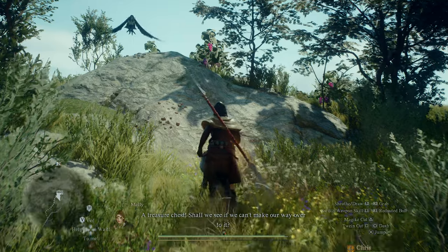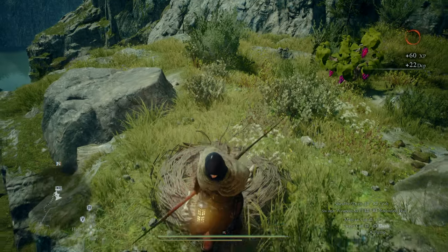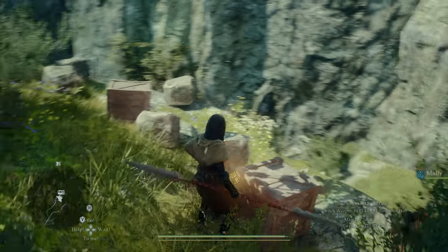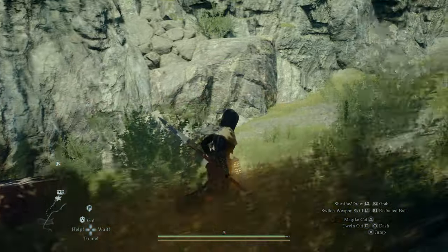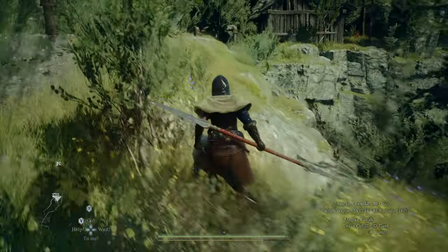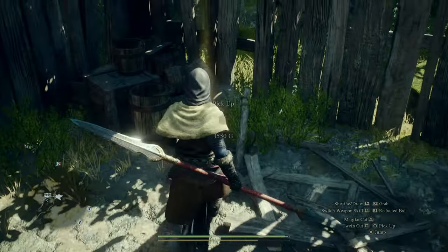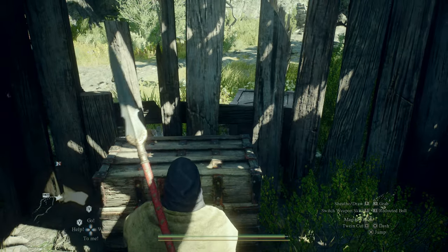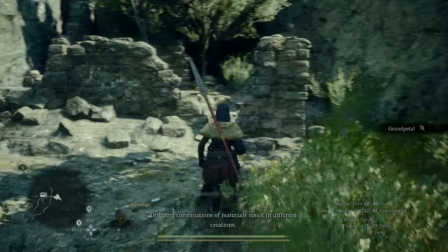A treasure chest — shall we see if we can make our way over to it? Oh, there's a nest here with a Seeker's Token. I like the idea of harpies picking them up. The chest is going to be up there — I guess we'll have to loop around. Oh, a little shack in the middle of nowhere! A coin pouch — extra gold, love that. And an ornate chest — these always get me excited.